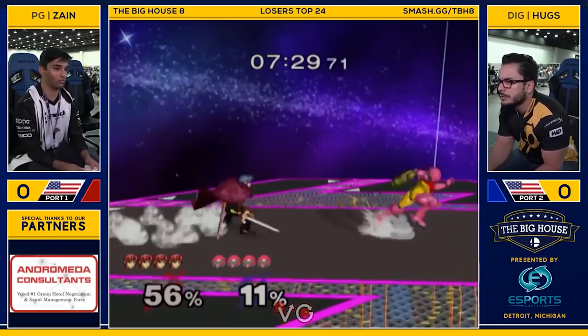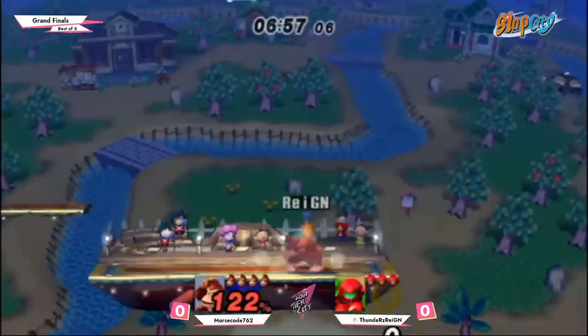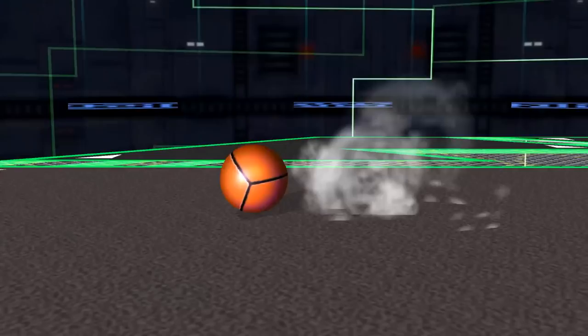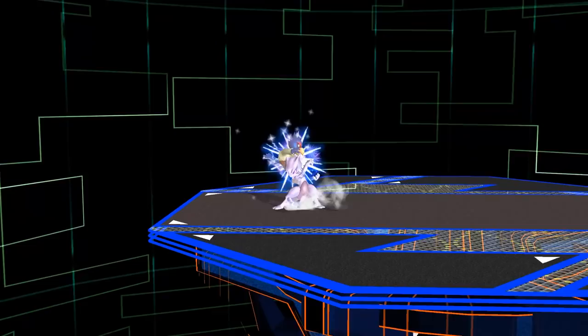When a character has multiple projectiles, it's very easy to give each of them specific uses rather than trying to add depth to any single one. Samus really doesn't have that many options with her charge shot. You can't use it in the air. You can release it, or roll away really poorly. Or cancel. Cancel is an interesting concept — Samus can't really do much with the cancel.